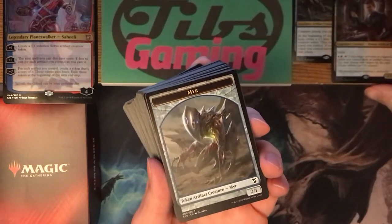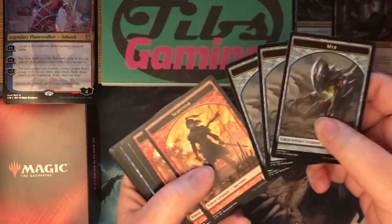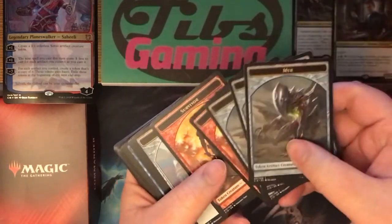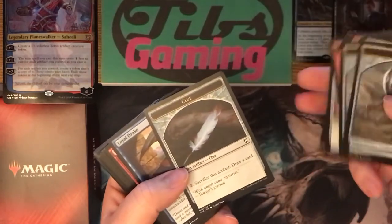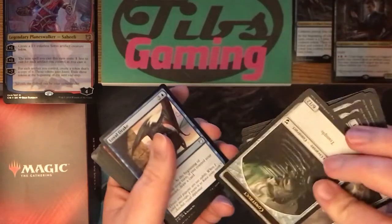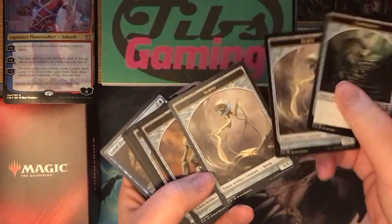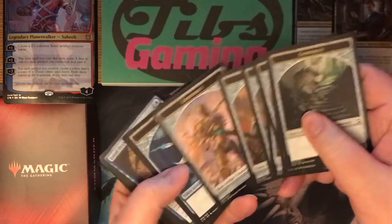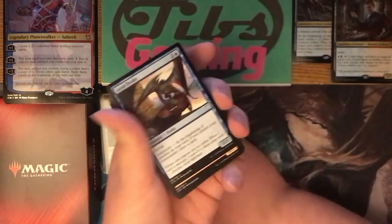We've got tokens up next: mirrors, survivors, thopters, a clue. And then these are double-sided — got some constructs, some servos, more mirrors, other constructs, thopters. It's nice that they include the tokens with these decks. I like that feature.